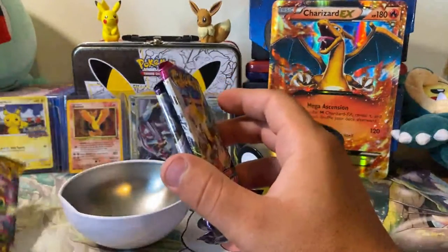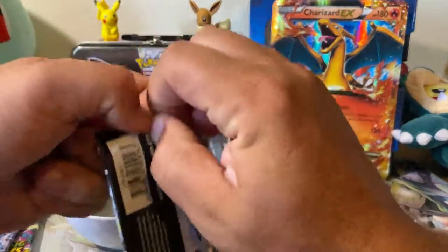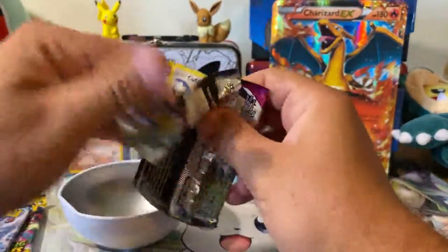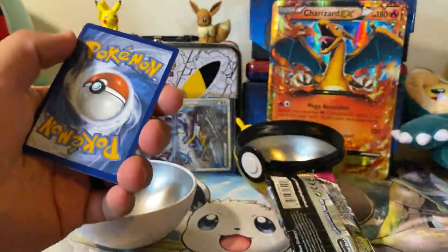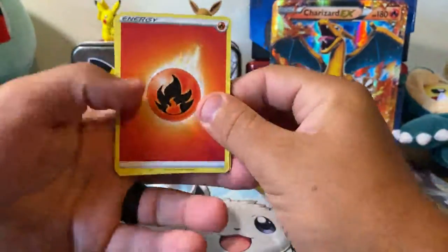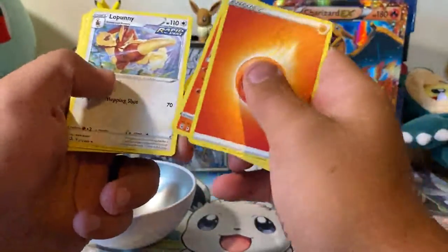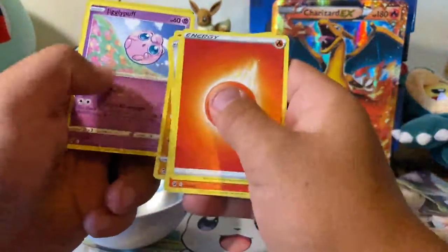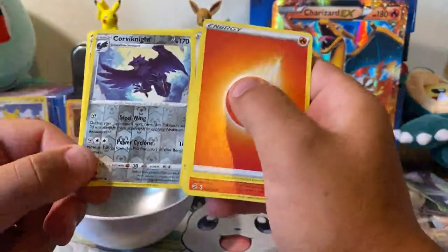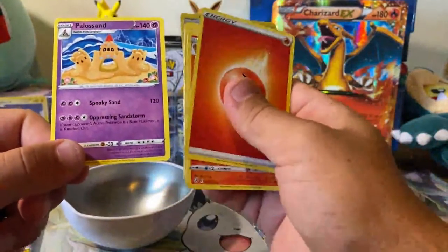So we're going to kick this off — Fusion Strike first. Fire Energy, Ninetales, Farewell Bell, Lopunny, Qwilfish, Impidimp, Snom, Onix, Jigglypuff. A Reverse Holo Corviknight and a regular rare Palossand.